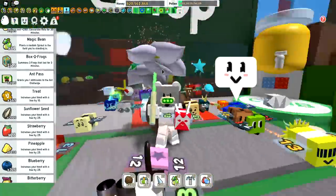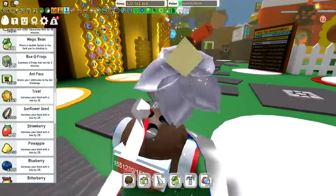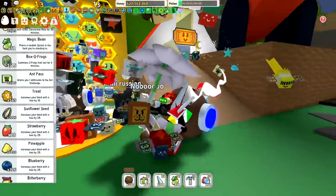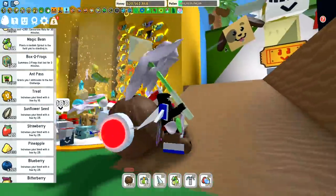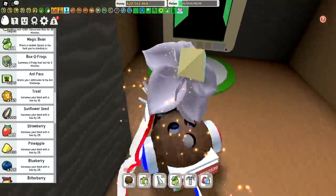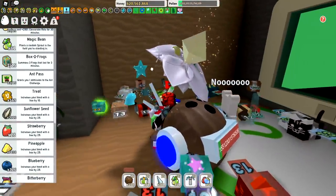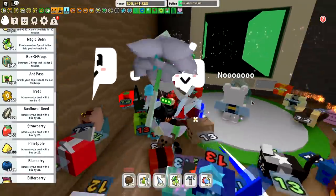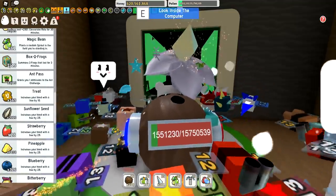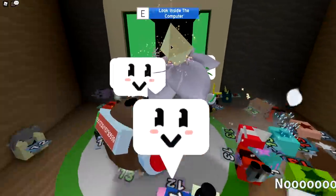Things are already looking very different over here. Look at that computer tablet right there. By the way, say hi to Gun - one of my mods on Discord. There's a micro converter over here - they basically give you what you need except for the cogs, and the codes make this really easy. You can see up top it says 'E - look inside the computer.' If you're on mobile you can tap on it, or you can hit E.